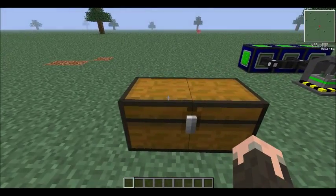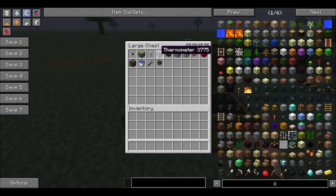The main things you need for this: a thermometer, a control rod, a sticky piston, the reactor itself, and a bunch of concrete.